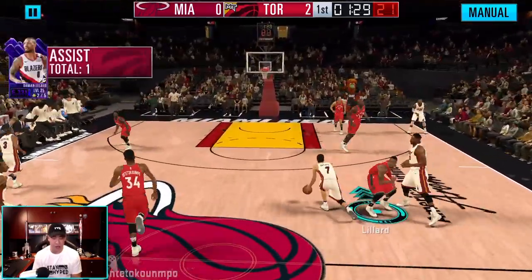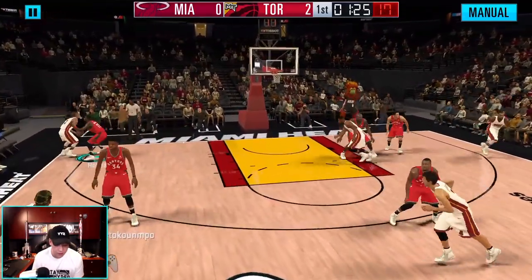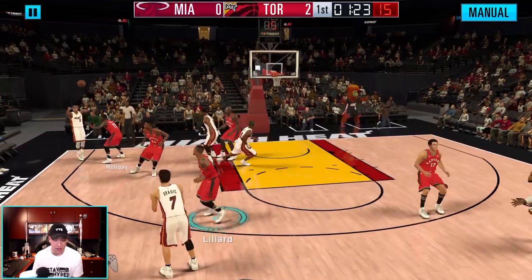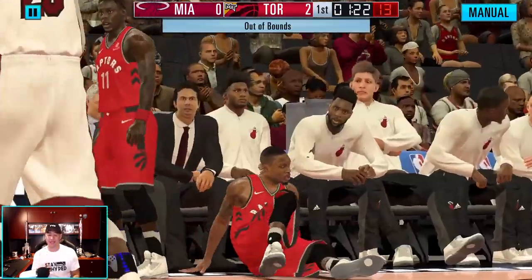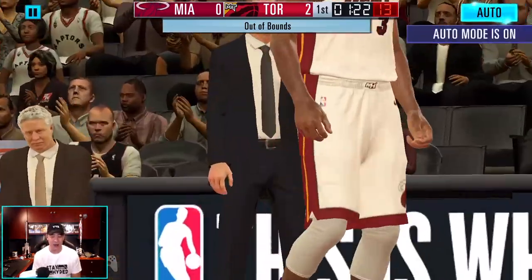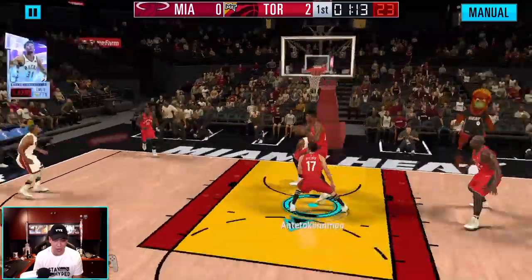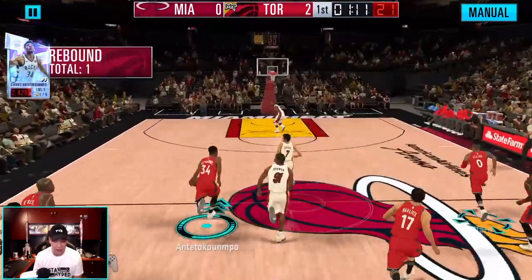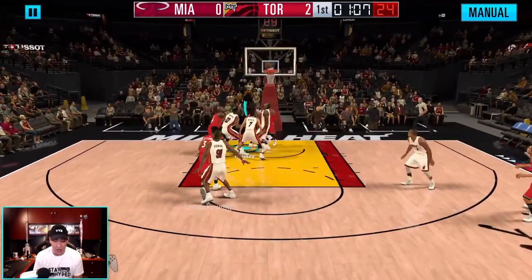We almost got that steal. D up — Holiday, that's mine. Oh Dame, jump for it — we almost had that. Dame hustling, he be hot open. Big rebound by Giannis — coast to coast. He's picking up his dribble. Shaq giving up to Ali. How's that out of bounds? Oh my goodness, how did my man miss a layup? You got to be kidding me — that animation has got to be fixed.